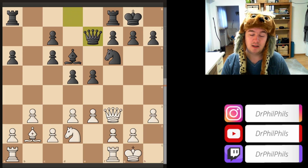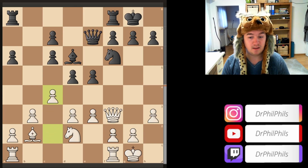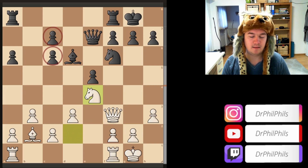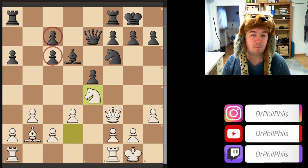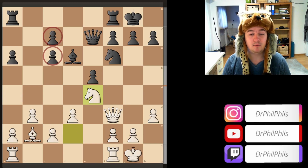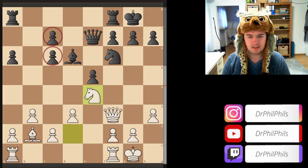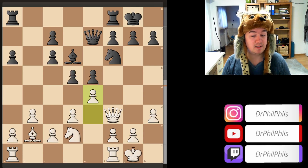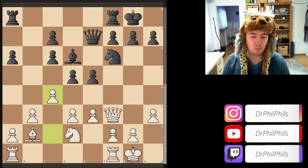So we have queen e7, connecting rooks, c4 — the signature move, striking in the center. It's also possible to play e4 here and have a central pawn immediately, because black can't really capture due to knight takes e4, leaving a backwards isolated doubled pawn, which is very nasty. The engine says white is plus 1.5 without being down material, so black can't really take on e4. E4 would have been an alternative, but c4 is a good move.